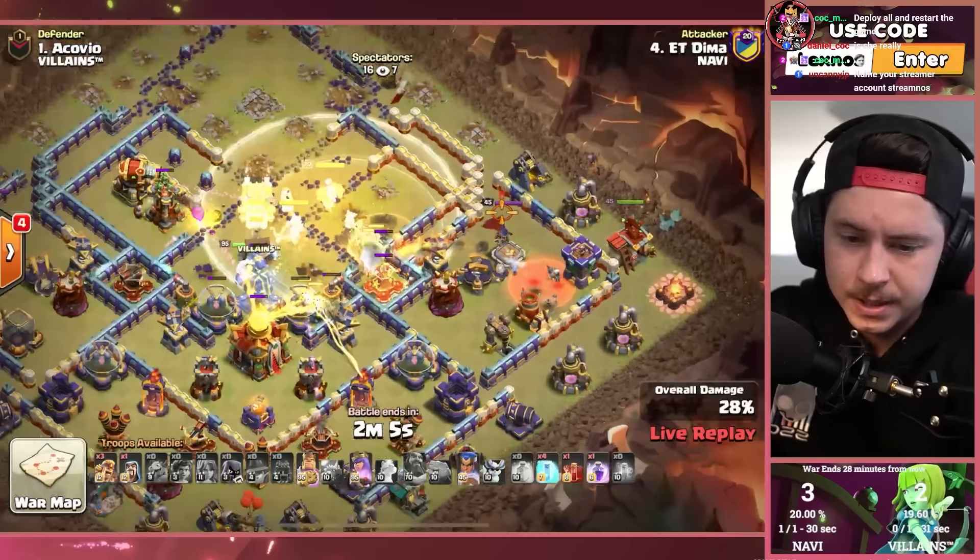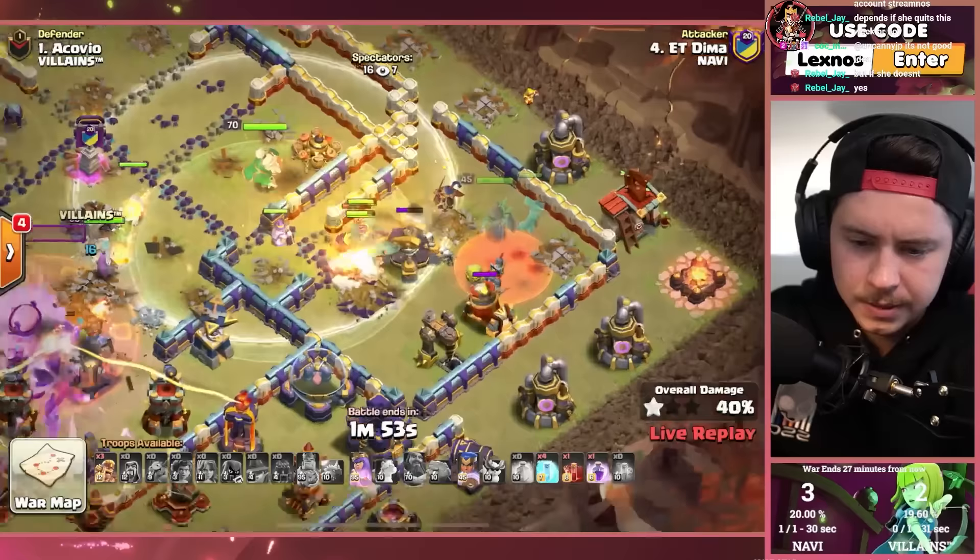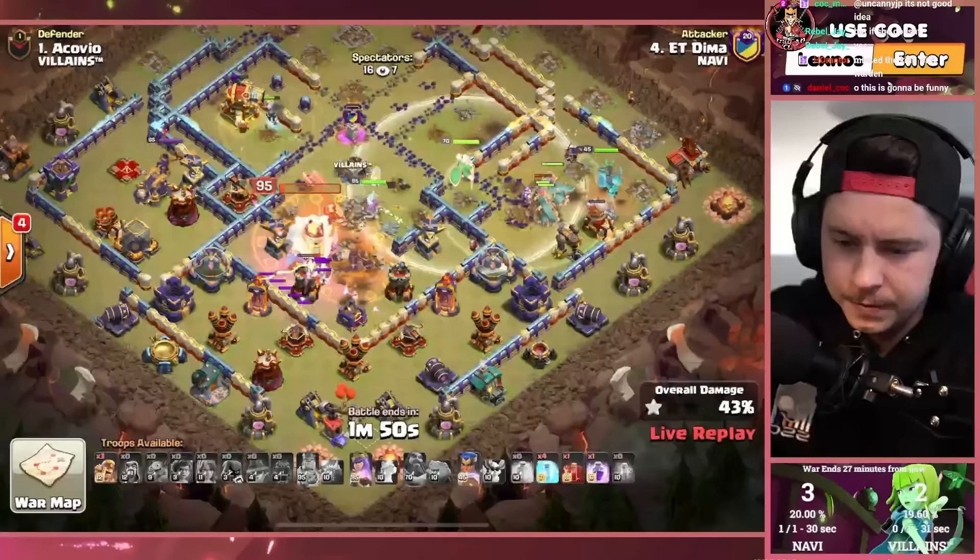Skeleton spell on the right side. Royal champion with the icy fox thing over there — words are hard. Popping the king ability. Queen working on the town hall as well. Apprentice warden still alive. We got through the enemy hero, through the royal champion. Now getting through the scattershot — a lot of those root riders very healthy. King getting through the town hall, he already popped his ability, he gets wrecked.